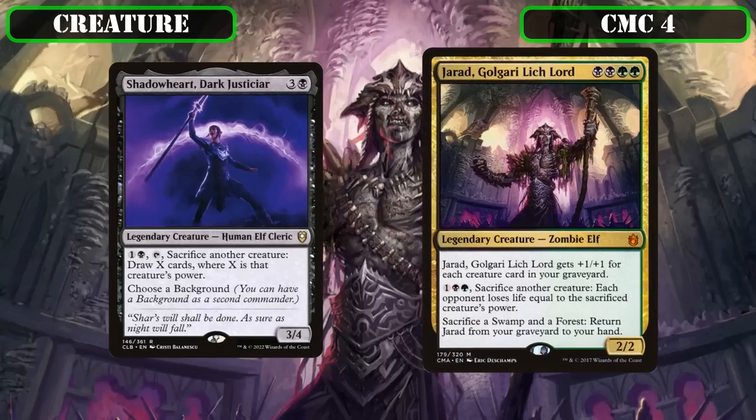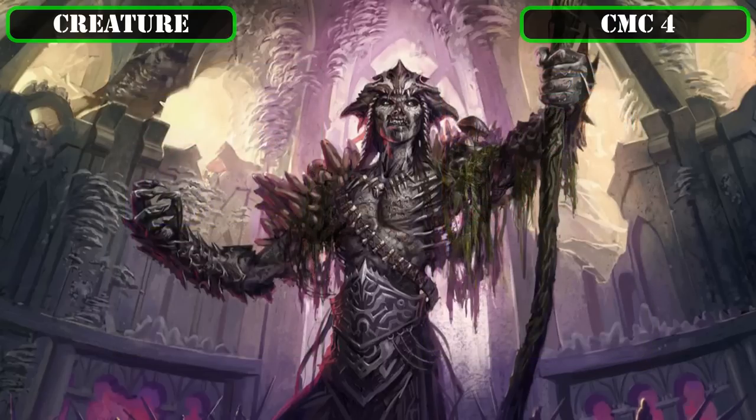Jarad is a 2/2 that gains +1/+1 for each creature in our graveyard, lets us pay 1, a black, a green, and sack a creature to have each opponent lose life equal to the sacked creature's power, and lets us sacrifice a swamp and a forest to return him from our graveyard back to hand. He functions as a finisher who effectively flings our commander's 18 power into each opponent's face—a single activation nearly halving their life totals, and a second activation tending to end the game outright.